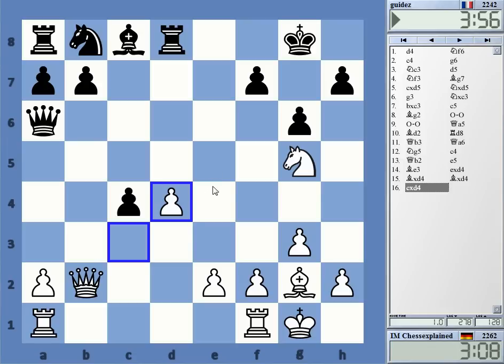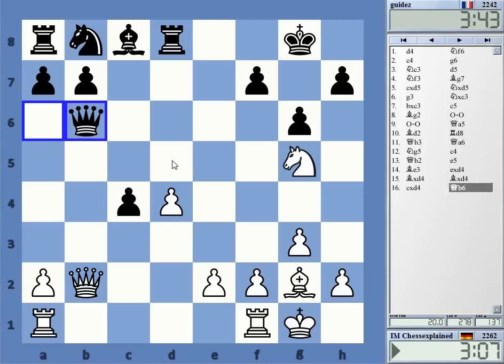I think about d5 — knight e4 would be very nice to get in. I'm not sure about this decision. I get the knight to e4 now very likely, unless he's playing this. I don't want to exchange queens particularly.